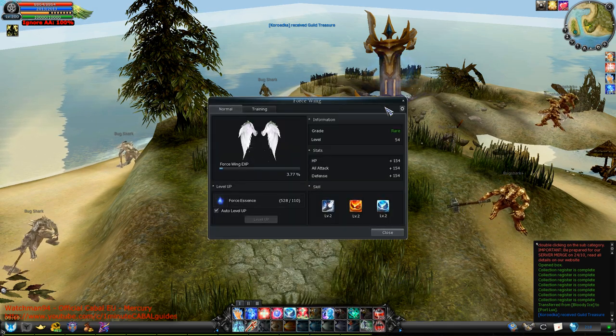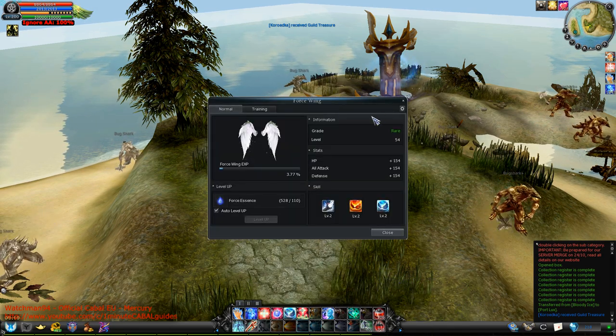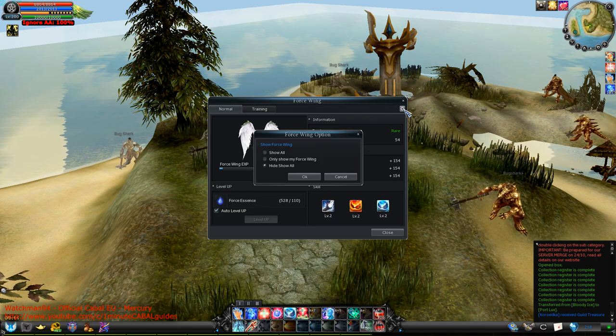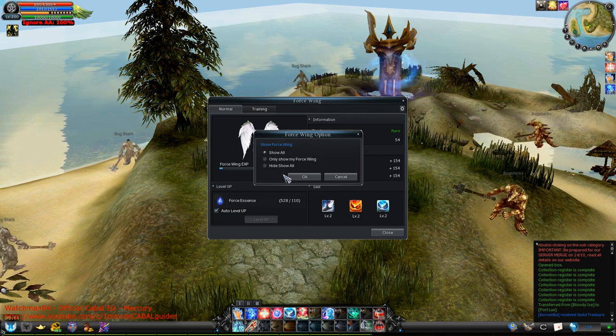Now I know wings look absolutely ridiculous, so the first thing I'm gonna show you is how to hide them. Click the settings icon in the top right corner of that window and select this grammatically perfect option to hide all wings.